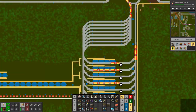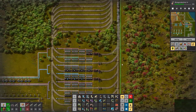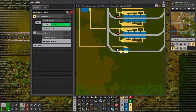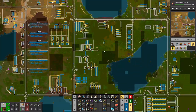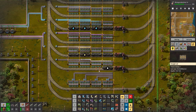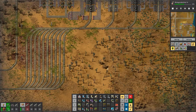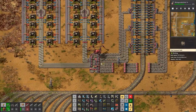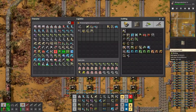Are we sciencing right now? We have all the sciences — well, all the sciences except space science. Space science drop off, space science pickup — that is fine. So you're on your way down now, the other train is down here. I think this output needs to be upgraded to blue belts — yeah, the output needs to be upgraded to blue belts.